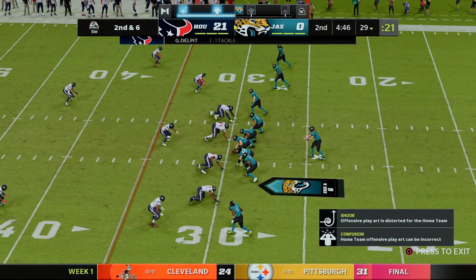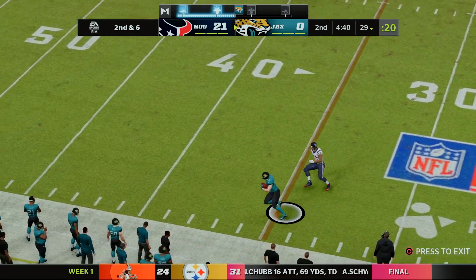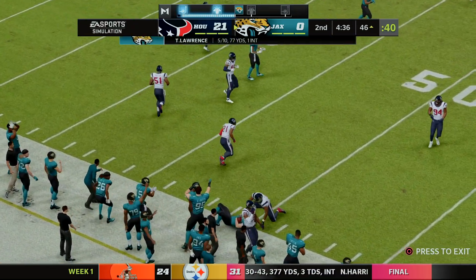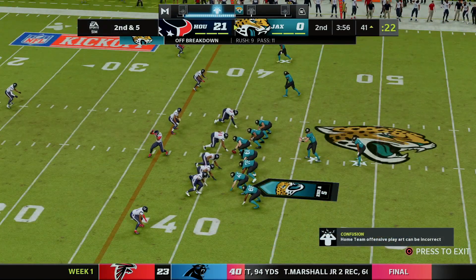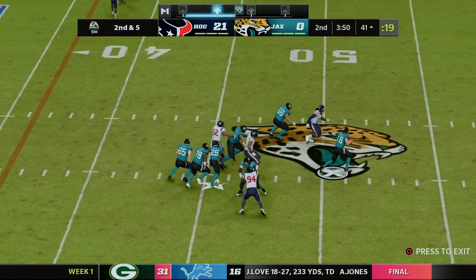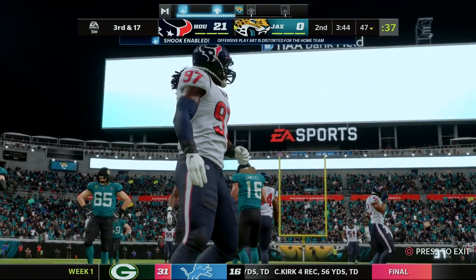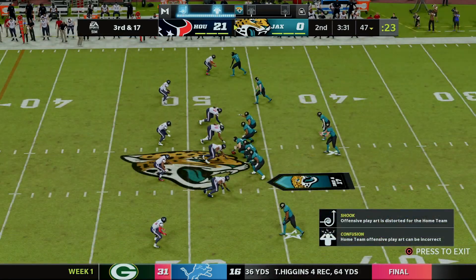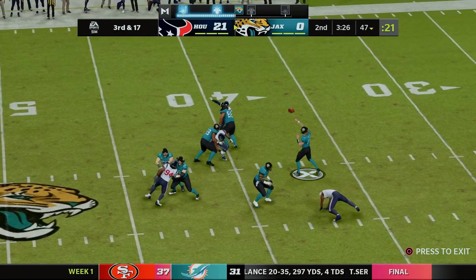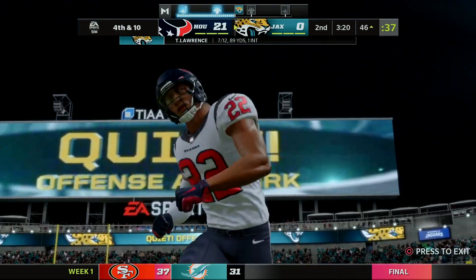Second and six, Lawrence in shotgun hits his tight end into Houston territory, brought down by Pat Brigance. From pistol formation on second and five, Lawrence stands in the pocket and is sacked by Demarcus Lawrence — who is apparently no longer injured — getting his first sack as a Houston Texan. That leads to third and 17. Lawrence goes downfield but the man is wide open nowhere near the marker and brought down immediately by Grant Delpit. Another fourth down for Jacksonville.